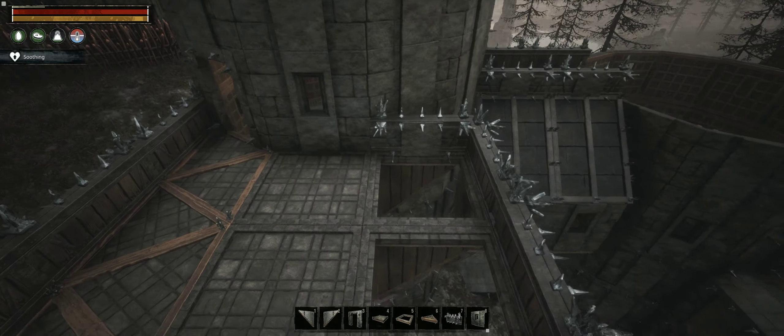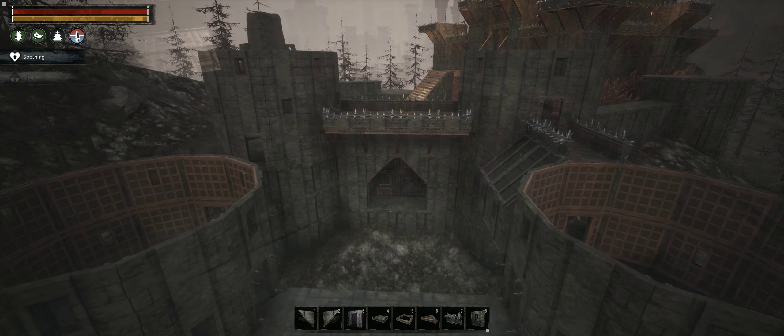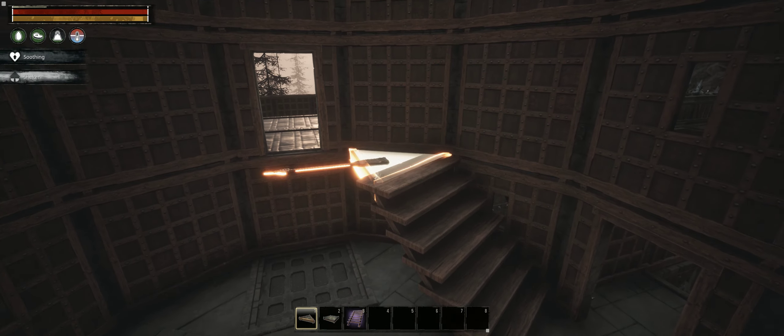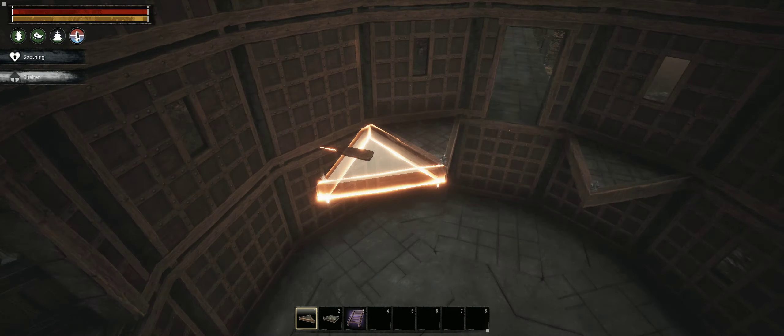Machicolations above the gate are built in the exact same way as in part 1. As for the towers, you can use stairs or ladders inside — just remember, the stairs occupy a single square, so you need to connect them to a triangle tile and also leave enough headroom.